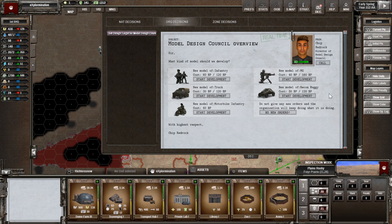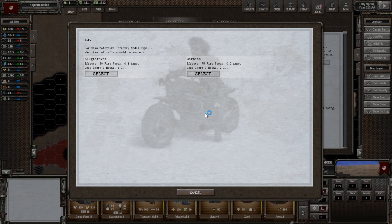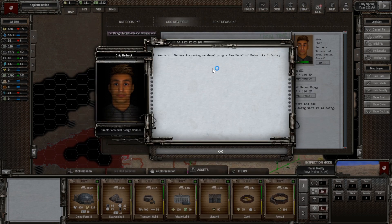We've got the opportunity to develop a new model and we've just improved our infantry. I'm going to go for motorbike infantry straight away — I really like these guys. Let's put a carbine on them and just a standard EnviroSuit.